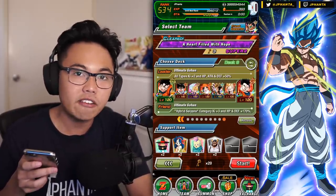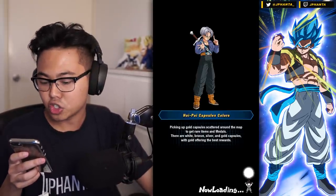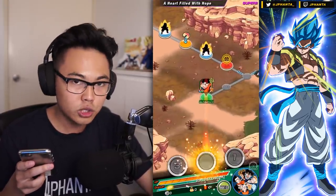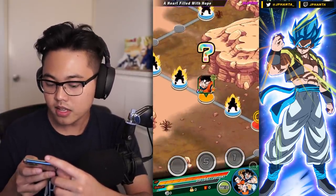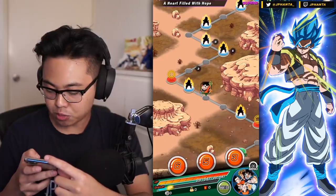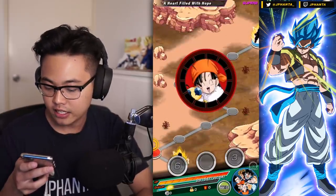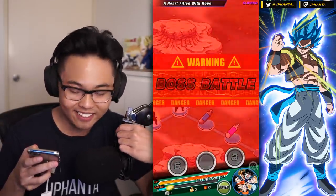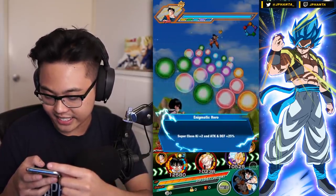We're going to go up against the Future Gohan Dokkan event, as we have a lot of STR units so we have that type advantage. I wanted to showcase this team — the Ultimate Gohan, one of the coolest Gohans, versus the Super Saiyan Future Gohan. Let's get as much ki as possible, since that is super important. I'd like some for Ultimate Gohan and probably LR Trunks as he doesn't get the ki boost. I pressed the wrong one — I wanted to press three but pressed six instead. The rotations I want: Ultimate Gohan with EZA Kid Gohan STR, and the other rotation will be LR Trunks and B Pan.